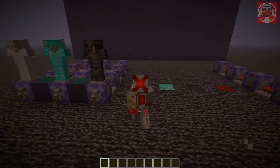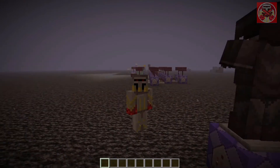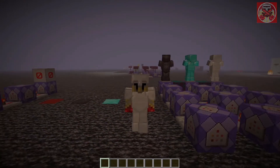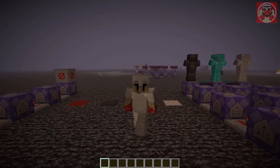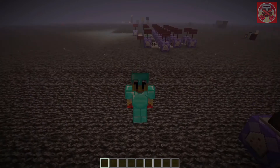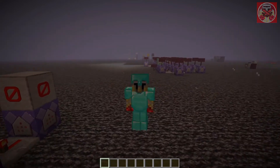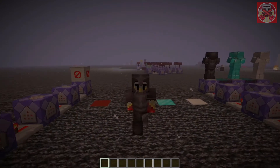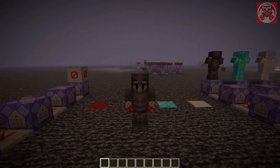Watch what happens when I walk on this iron block right here — boom, I am equipped instantly with iron armor. The diamond block, I get equipped with diamond armor. The block of netherite — well, you can probably guess — gives you a full set of netherite armor just like that.